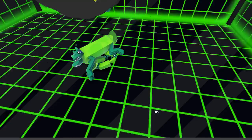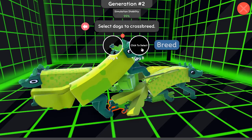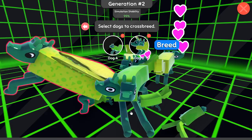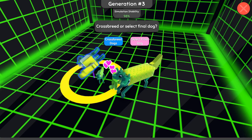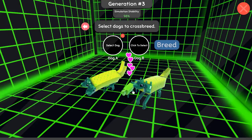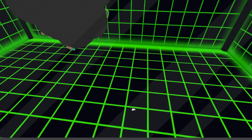Let's go ahead and crossbreed these two - they're so cute. I'm not gonna complain about having a giant pile of baby green beans, that's also exciting. I love this little guy at the bottom, and then this guy has some of the traits we're kind of looking for. But this guy is clearly a very good celery candidate. Let's keep those wings in the running because having wings on our dogs really elevates the experience.